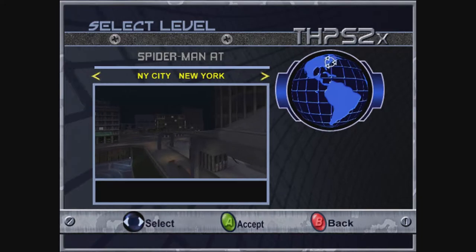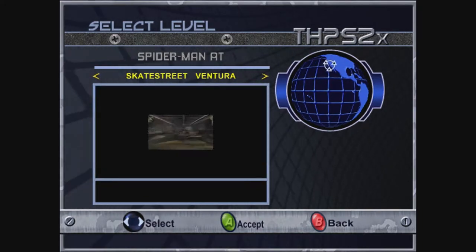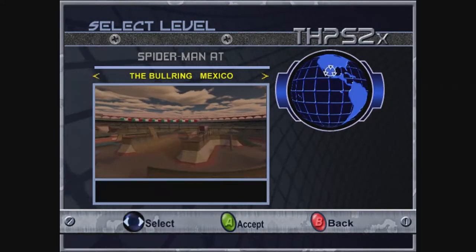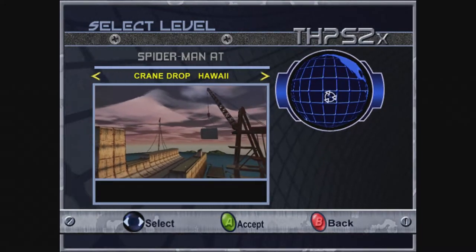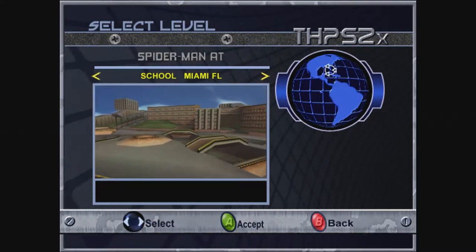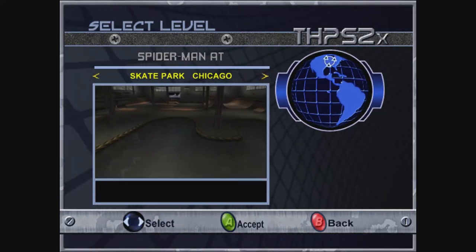As you can see here, all of the levels from Tony Hawk's Pro Skater 2, followed by the levels from Tony Hawk's Pro Skater 1. Everything has been upscaled — the textures look a lot nicer, and the draw distances are very much improved. It's a pleasure of a package to play through.